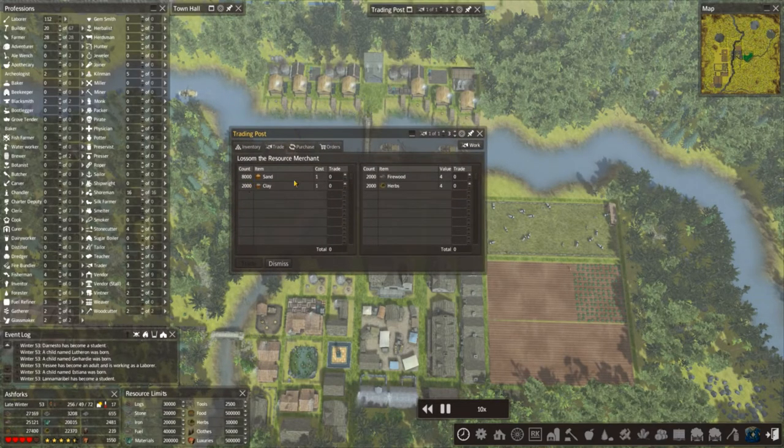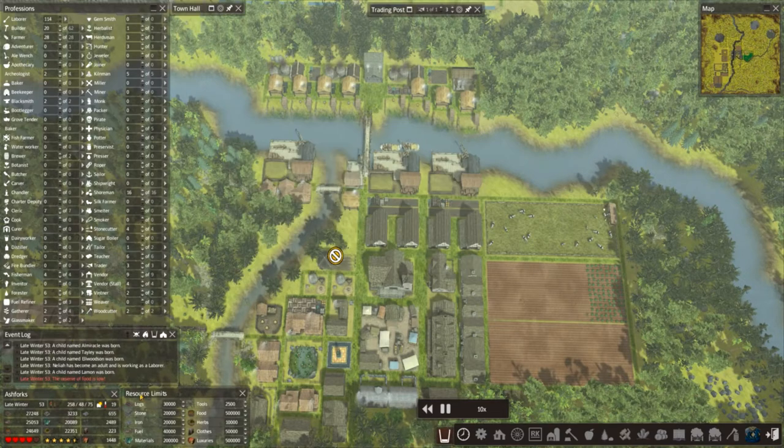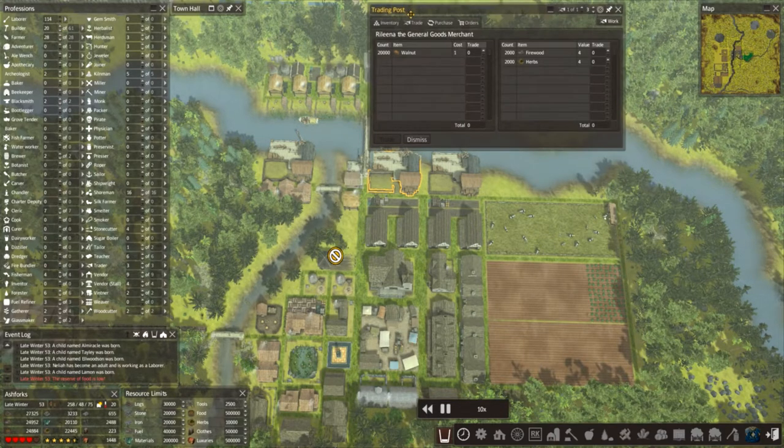I'm just going to keep topping this up because we're going to use that many bricks it'll be worth it - 2,000 and 4,000 sands, because obviously we've got glass and glassware that we need to make. Why am I overpaying so much? That should be 1,500. There we go. We've got more sand and more sand and clay coming in. I've noticed iron's running a bit low so we should try and get some of our guys to bring that.